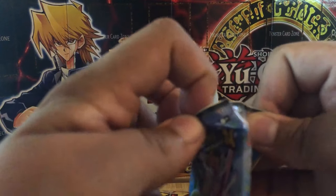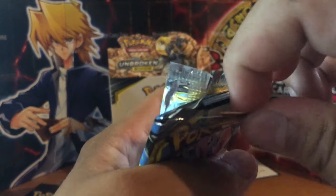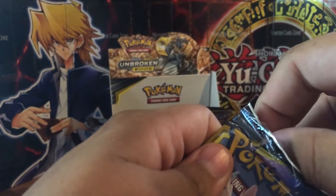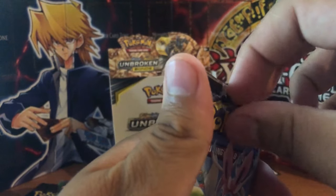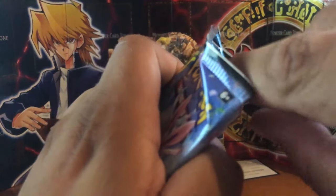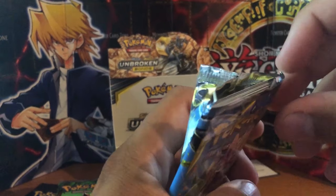Not sure what we're going to give away yet but it's going to be nice. I forgot how to open packs. What they've done is they've protected this massively because this has got the Charizard card in it, you know what I mean? Maybe that's just wishful thinking at this point.